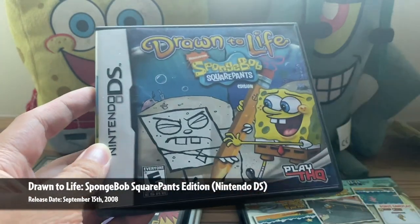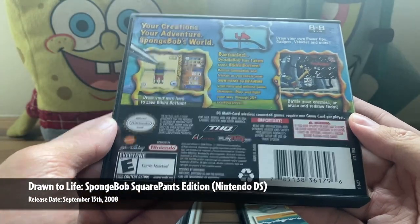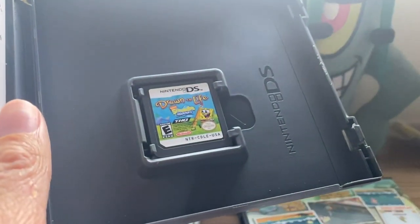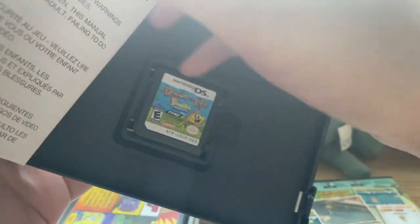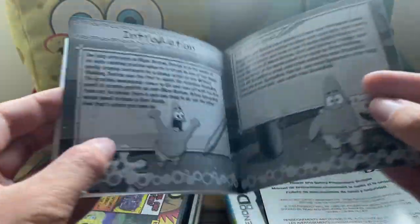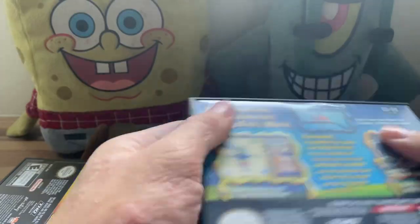Something I did a video for earlier this year is Drawn to Life: SpongeBob SquarePants Edition for DS. Since I've already gone through this one in detail, I'll just show the cartridge and the instruction booklet quickly — setup, main menu — though I really need to find a solution to the lighting; it just ruins the whole video and makes it super complicated to record.